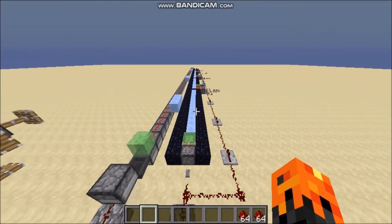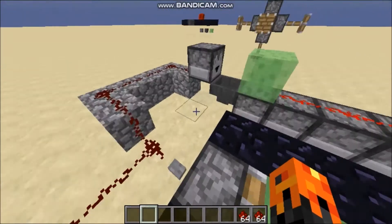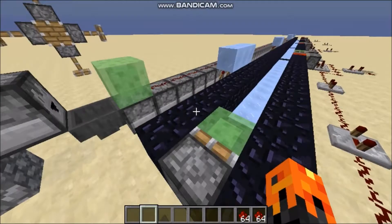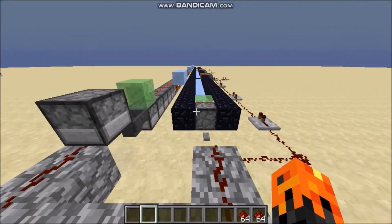The mechanism I built is fastest in transporting large amounts of items and second fastest in transporting a single item. On the left, we have the dropper system and on the right, we have my mechanism. So we will test both of them right now.